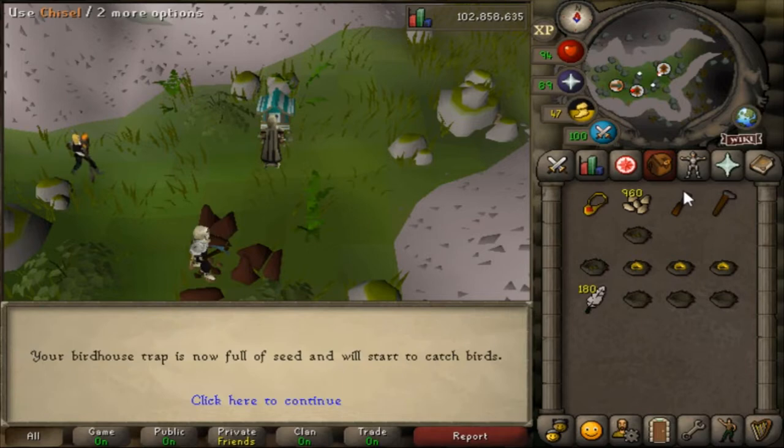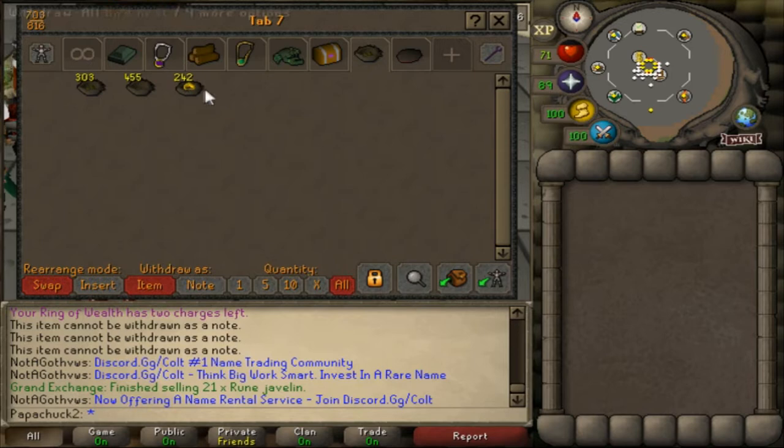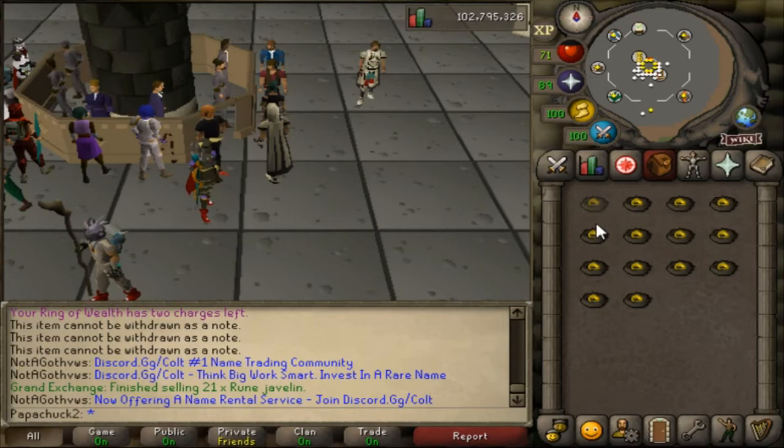So, I got 1,000 nests and it's a pretty even mix, as you can see, between the rings, the empty nests, and the seed nests.